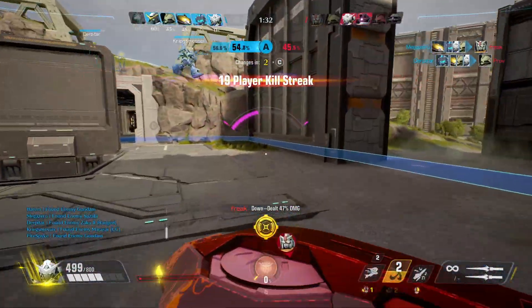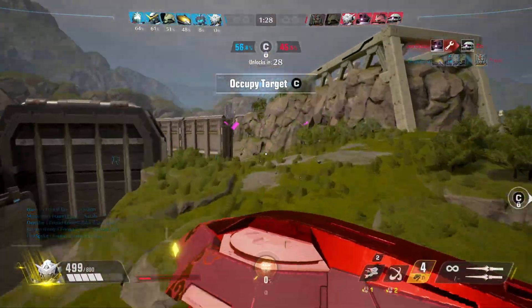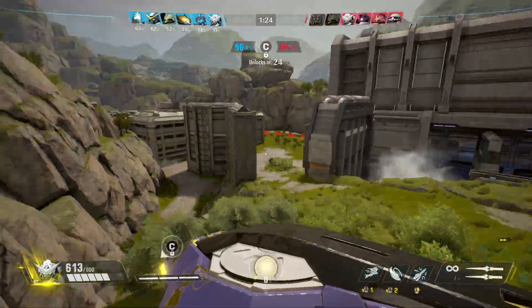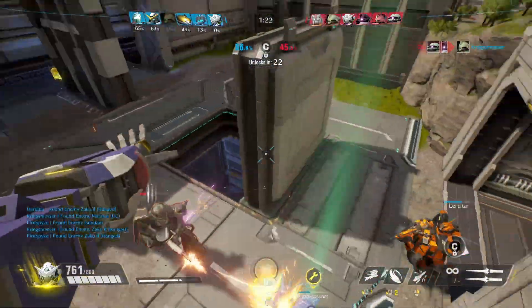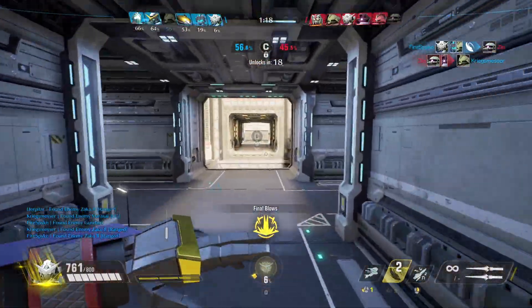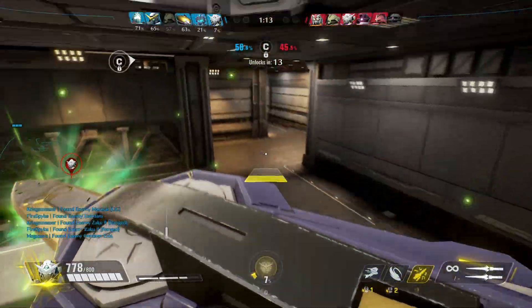Right here just going for the G-maneuver. Kind of missed some of that on the Marasai, but we did pick up the kill on the Gundam. Not the biggest G-maneuver, but at least we picked up one kill and managed to secure the rest of the point. Then I see this Ring Zaku coming in — I was actually surprised the rotating slash hit him. I felt like I was too high up in the air and kind of swung over the top of his head, but I guess it just barely clipped him. Got the kill there.